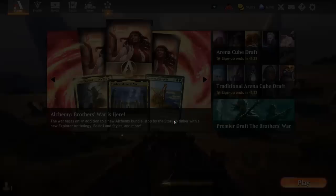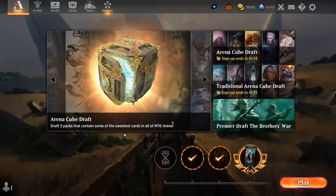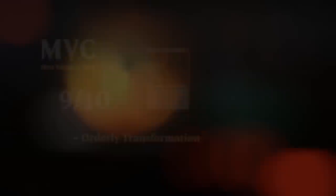This Naya Transformation deck is a ton of fun if you get to resolve the transformation. We've got enough early game tools between our spot removal and value enchantments like Fable of the Mirrorbreaker and Wedding Announcement that we force the opponent to at some point tap out, then we sneak our transformation in when they least expect it. It's still important to have enough early game to successfully get to the late game combo. Thanks for watching, hope you enjoyed, and as always have a nice day. Thanks to all my patrons — you can become a patron yourself and decide the topic of future videos at patreon.com/legendvd.